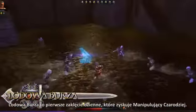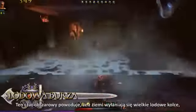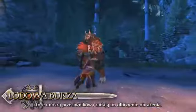Ice Storm is the first daily power that the Control Wizard can obtain. This area-of-effect spell causes enormous spikes of ice to erupt from the ground, lifting enemies off their feet and dealing massive damage.